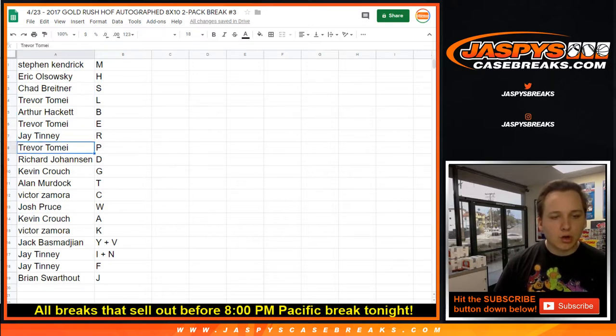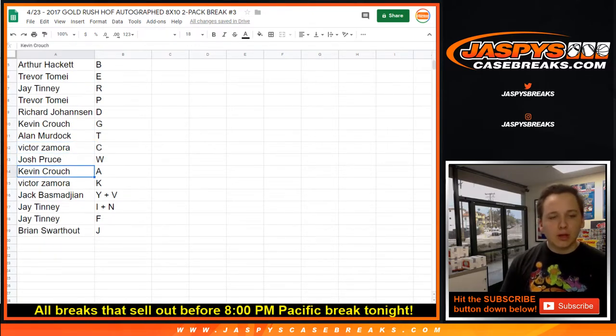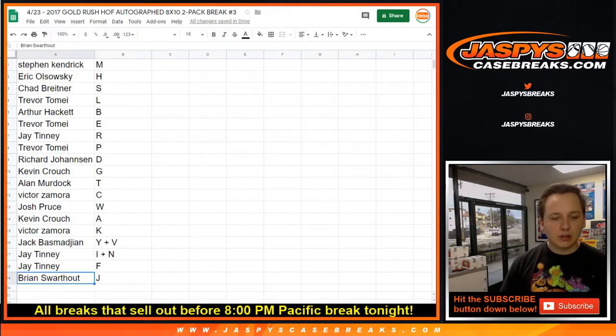J.R. gets P. Trevor gets P. Richard, you got D. Kevin, you got G. Alan, you got T. Victor, you got C. Josh, you got W. Kevin, you got A. Victor, you got K. Jack got B — and the combo Y and V. J. got I, N, and F. And Brian, you got J.